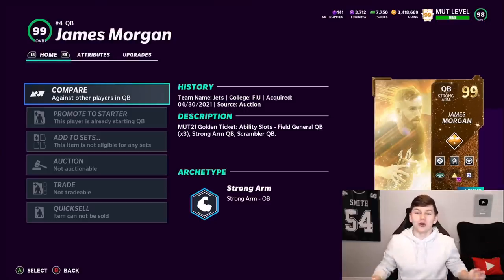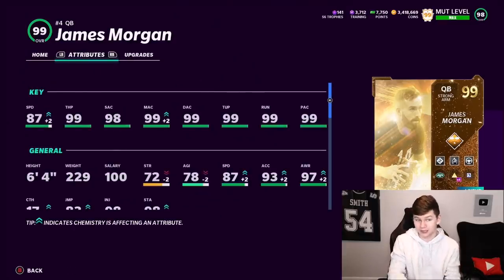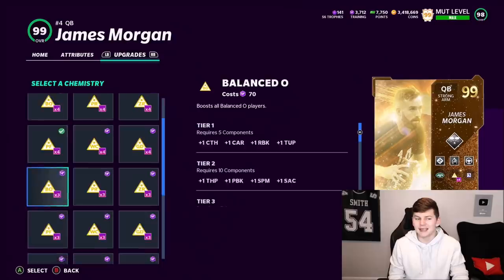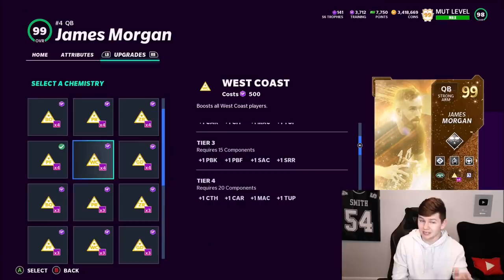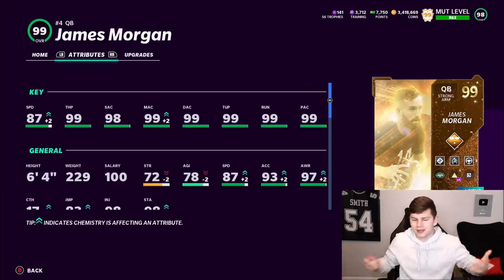We've got golden ticket Throne on the team now. With this card it's a great pocket passing QB - 99 throw power, 98 short, 99 medium, 99 deep, 99 throw under pressure, 99 throw on the run, 99 play action, and 87 speed with 93 acceleration with sprinter. The best thing to put on him will probably be the west coast because you get short and medium accuracy boosted, plus he already has 99 deep base.